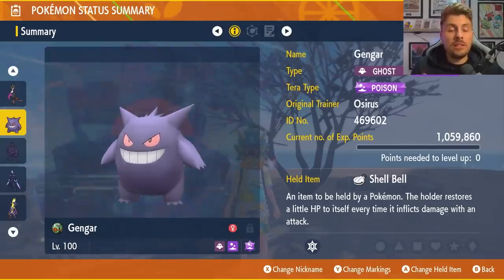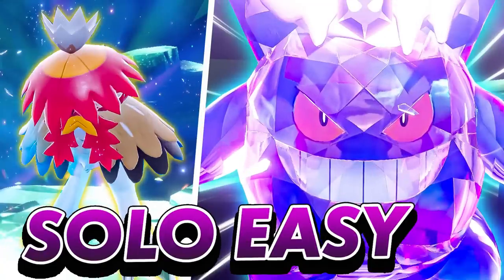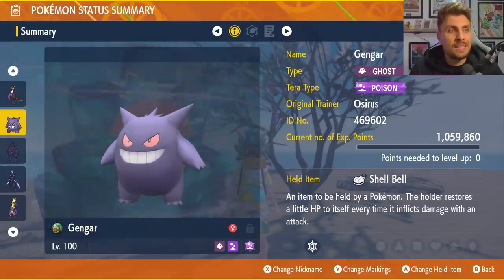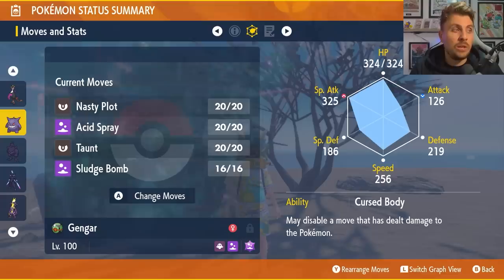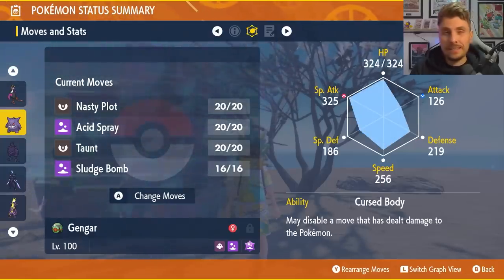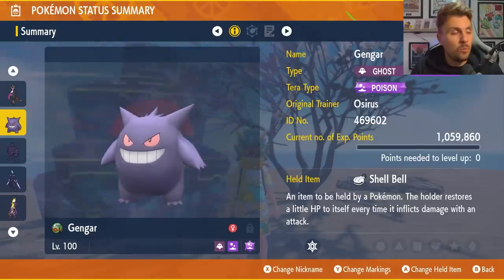The next Pokémon featured is Gengar — a build we've covered on the channel before. A link to that video will be in the description. The build is level 100, Poison Tera Typing, Shell Bell as the held item. Moveset: Nasty Plot, Acid Spray, Taunt, and Sludge Bomb. EV spread is 252 HP and 252 Defense with a Modest nature and the Cursed Body ability.